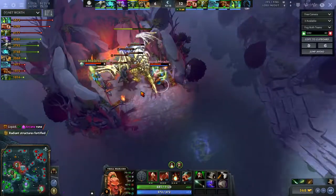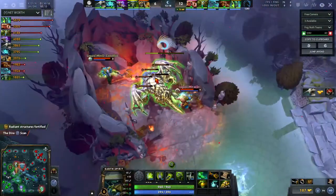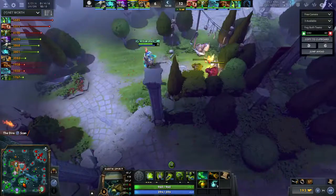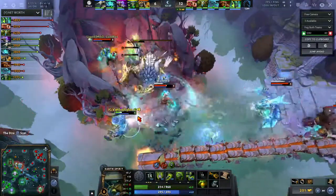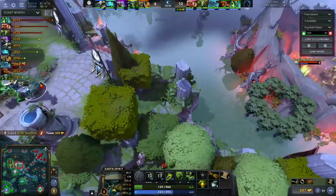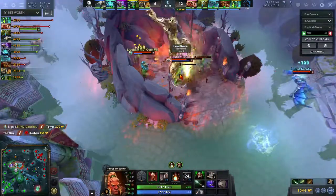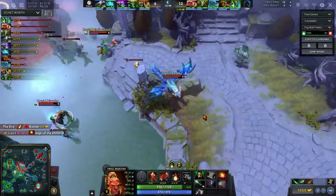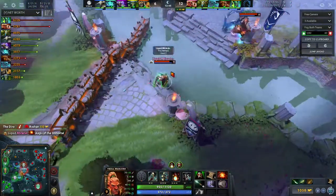After winning that team fight, they know enemy ultimates were used, so they walk straight to Roshan while cooldowns are running. Dog Fights tries to scout it but GH fissures him out and they still secure Roshan. As for Miracle's item build — it's geared toward taking more dangerous farm and playing aggressively. He goes Vlads rather than Mask of Madness, meaning he wants to pressure towers.